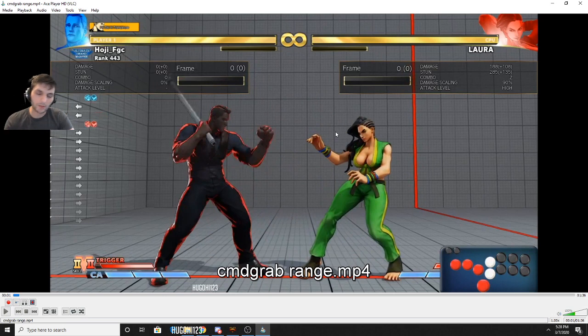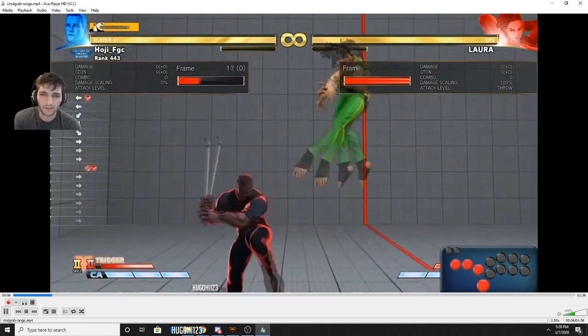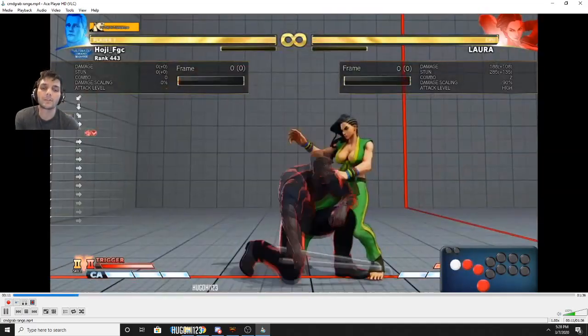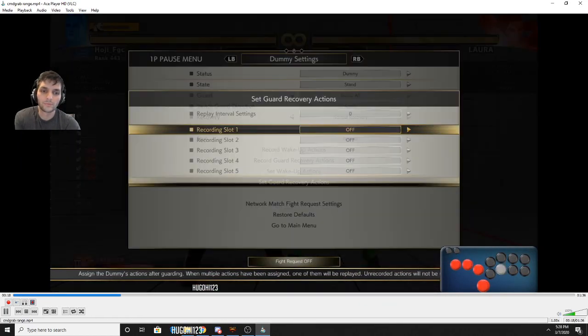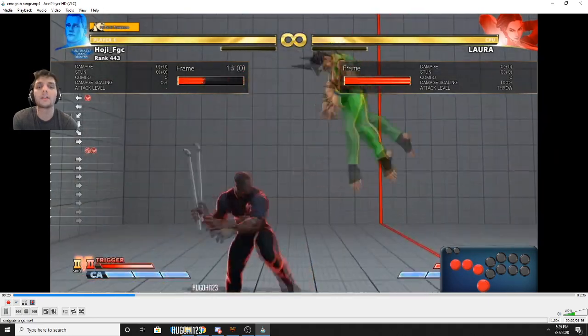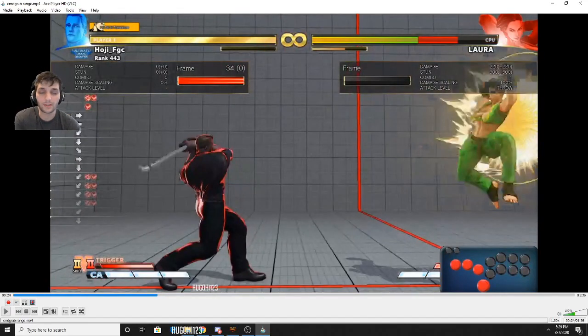Command grab range — you can't actually grab people from certain ranges because the command grab is actually the same range as your regular throw. To fix that, as I've said in other videos, you just walk forward. You do forward, down-back, forward, then kick — whatever kick you choose. It's easier on hitbox but I've done it on stick. What you want to do is start it as late as possible so the heavy kick won't come out. This also works after Zonk — you can do it after EX Zonk and after command grab.